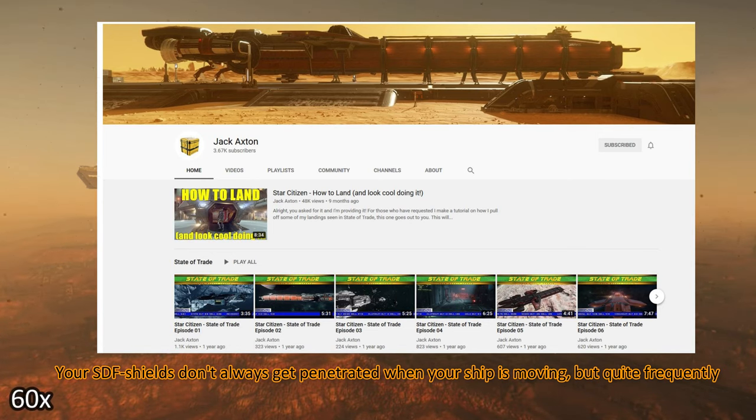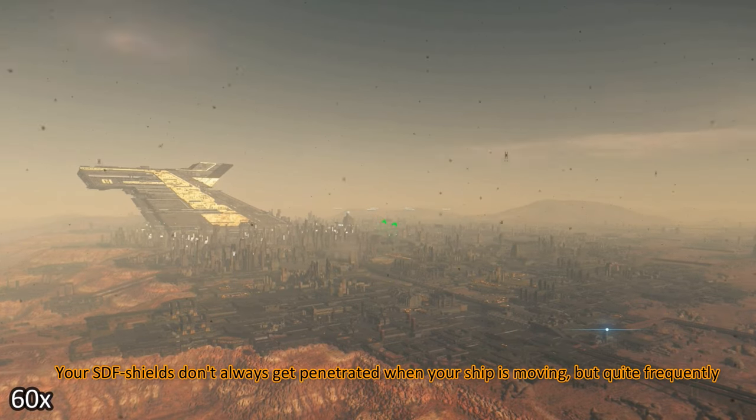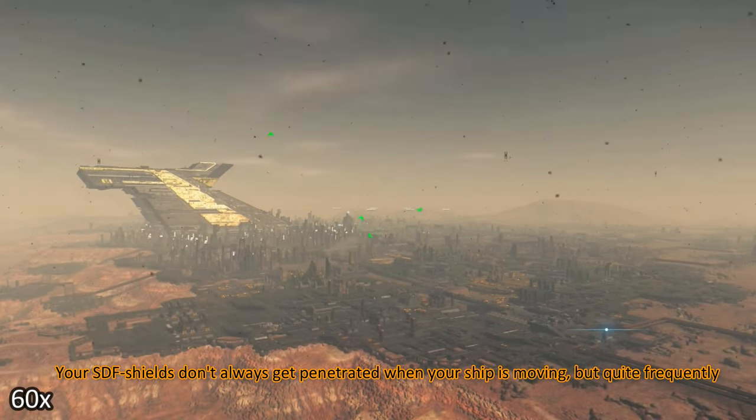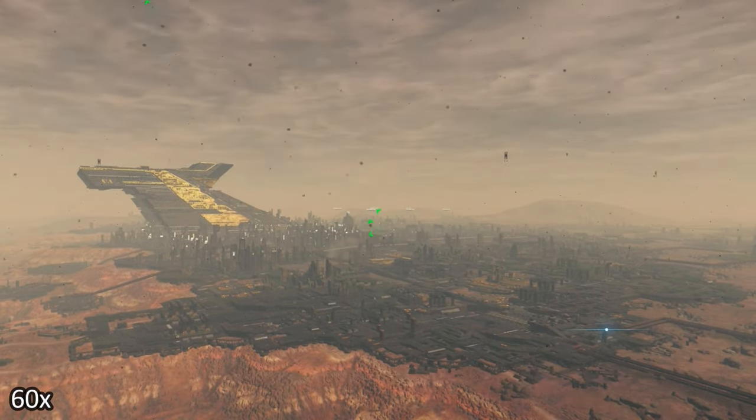Sorry, sound quality isn't the best — I still have to figure out my correct settings for streaming. But the result is pretty much obvious, and we didn't try this for an hour. This was first try and first shield penetration against a moving constellation. The stationary constellation was perfectly fine. So let's take a look at the video.